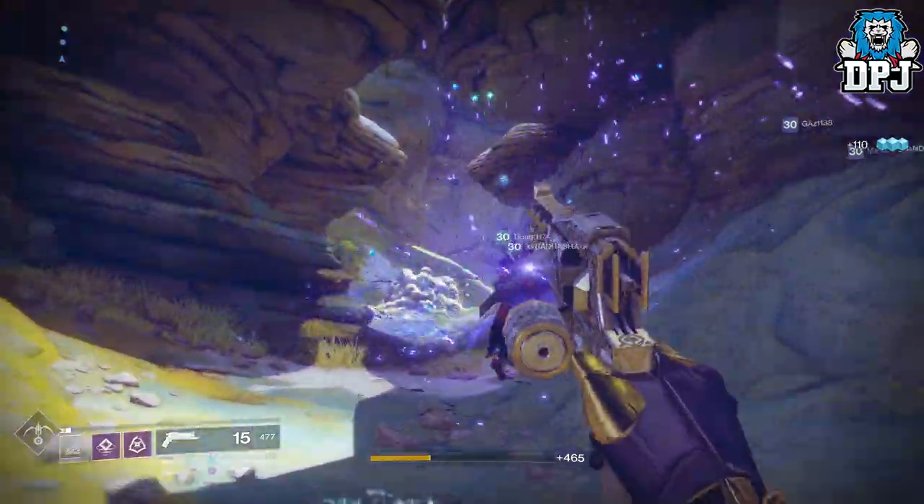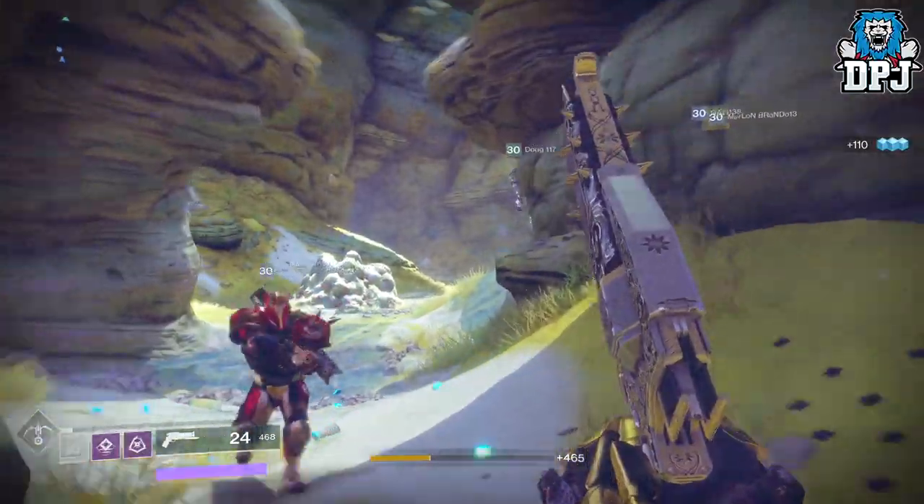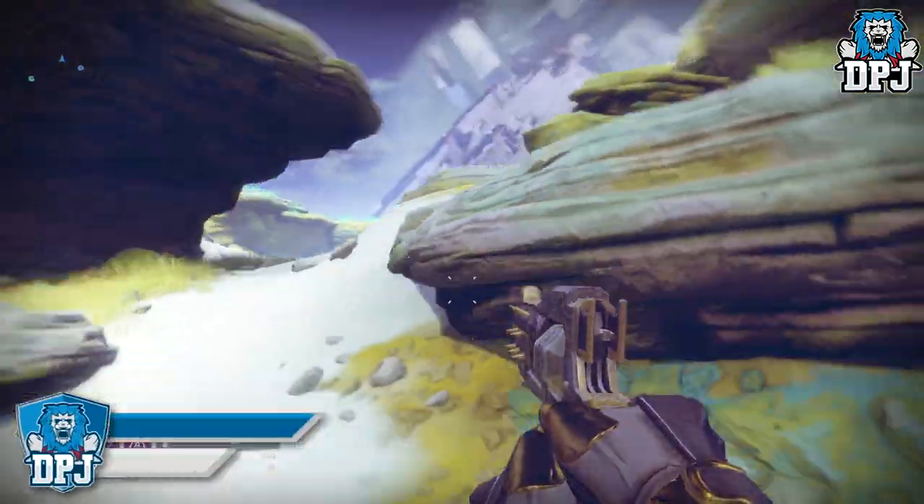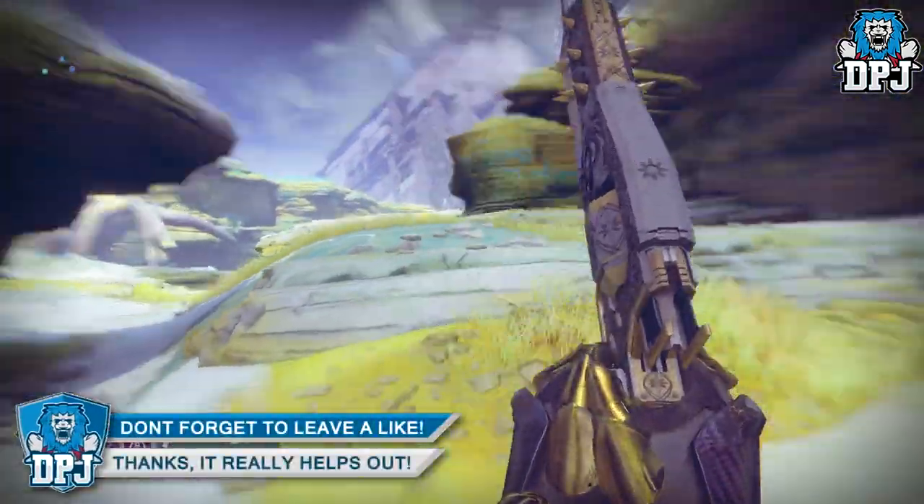You don't actually have to do the public event, just trigger it. Upon finding this Taken HVT and killing him, a portal will spawn in. Simply go into the portal and get to work.